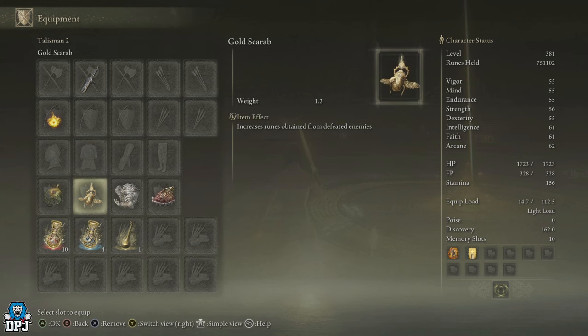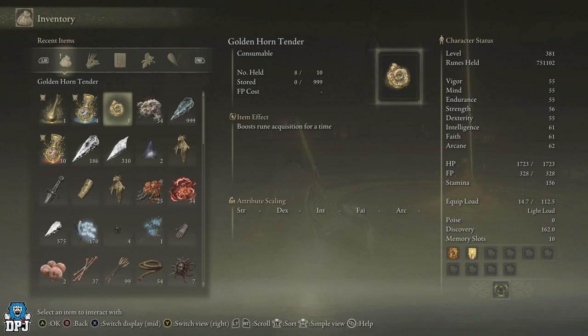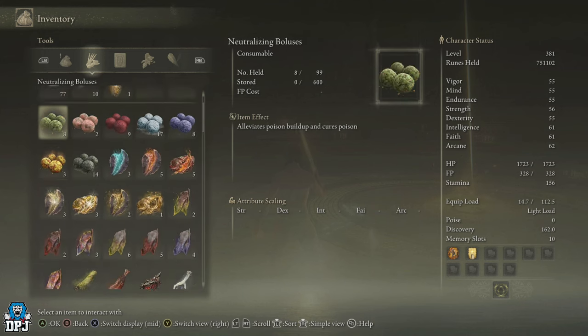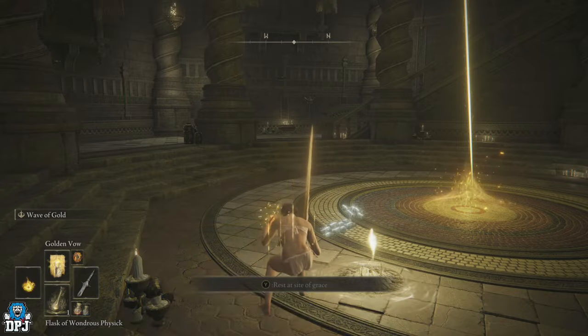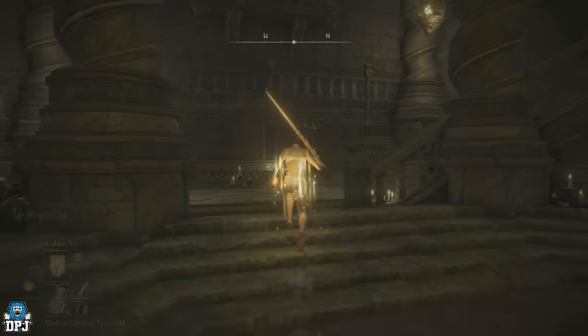The Golden Scarab buffs rune drops, but you can also use the Golden Horn Tenders. What's great about this farm is you more or less get one of these every time you run it - I'm actually eight up, sometimes getting two or three. These boost those rune drops. Keep in mind these do not stack with the Gold-Pickled Fowl Foot, so don't use them together - that's really wasteful. I'll put one on, then drop my Golden Vow and drink my Wondrous Physic.